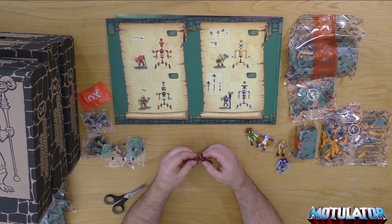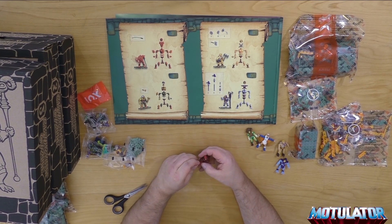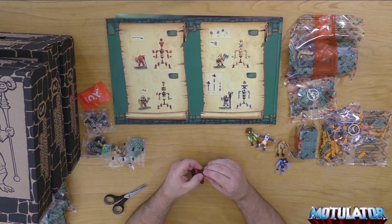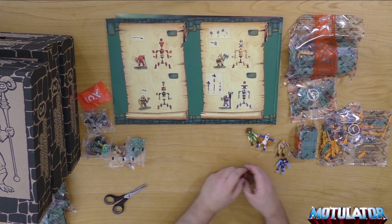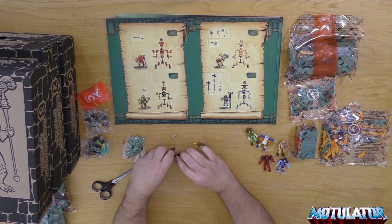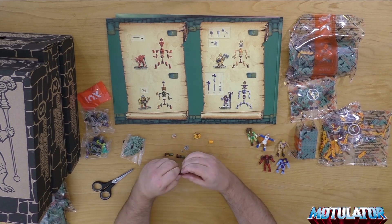Dann Red Beast Man – auch dieser war sehr, sehr leicht zusammenzustecken. Und ich fand es sehr cool, dass seine Rüstung nicht wie bei der Vintage-Figur hinten so hohl ist, sondern dass sie tatsächlich wie bei der Classics-Figur schön über den Oberkörper geht.